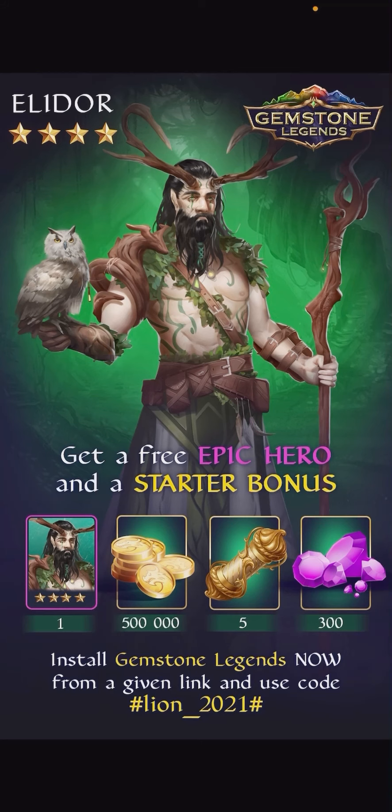But first, if you haven't downloaded Gemstone Legends yet, you're in luck, because in the description of this video there's a link along with the code hashtag lion_2021 hashtag, which you can use to get this free epic hero, Elador, and a bunch of other free stuff like gold, gems, and scrolls. And not only that, but once you start the game, you're going to be able to do beginner events where you get another free epic hero, Soliana, and a platinum scroll, which is another free epic or legendary hero, and a bunch of legendary equipment. This is just a great way to start off in Gemstone Legends. Just make sure to use the code within the first three hours of downloading the game and after completing the tutorial to get this stuff.